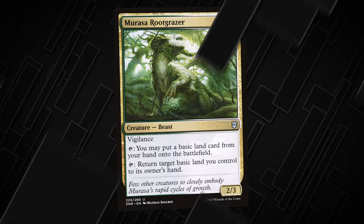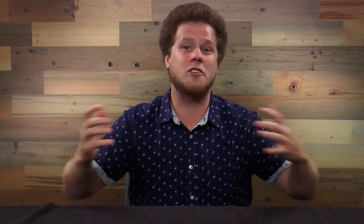A creature with flying can't be blocked except by creatures with flying or reach. A card like Air Elemental flies over the battlefield — just look out for other flying creatures or those pesky reach creatures like archers or spiders.